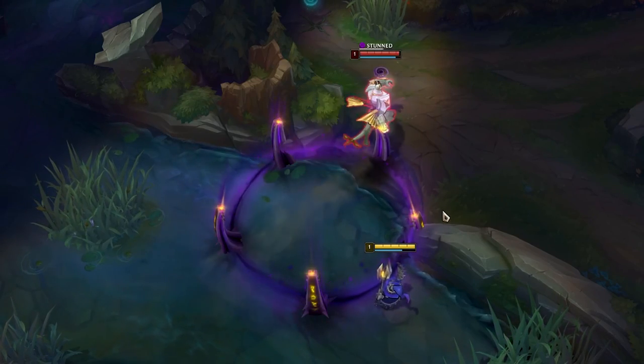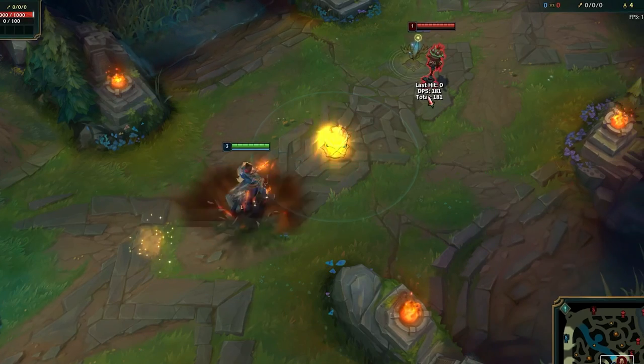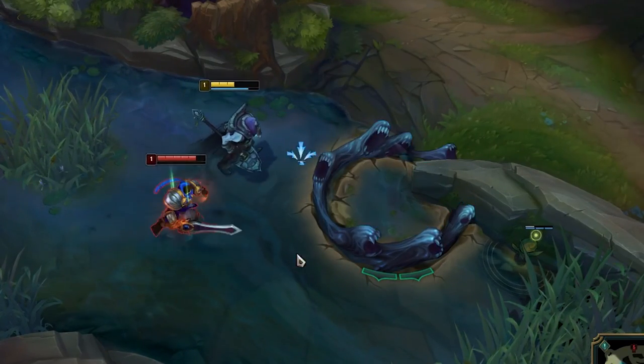Enemy CC can't stop the first part of Galio's E. You can use this Gangplank combo to reach enemies from super far away. Garen's Q is actually a small dash, so you can jump over Yorick's wall if you use it right.